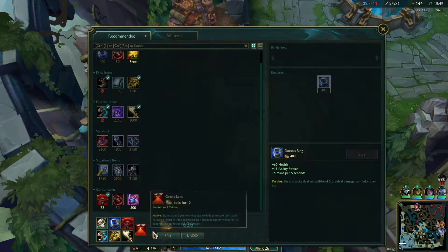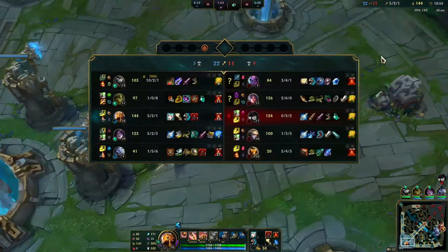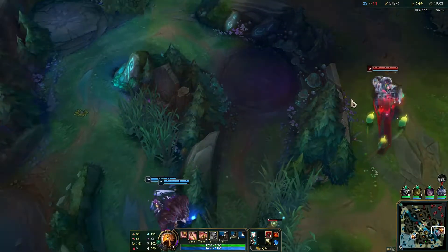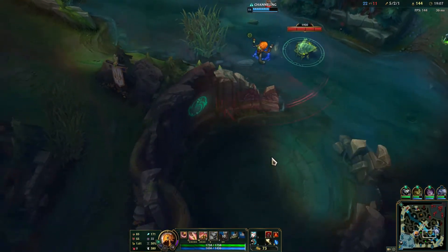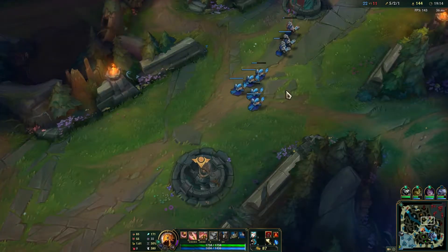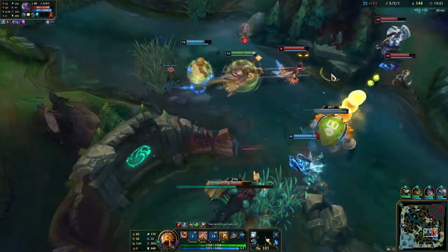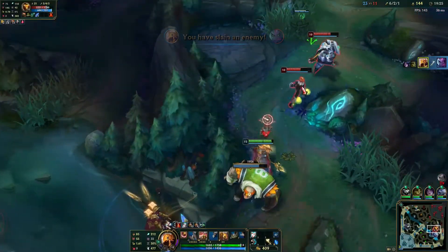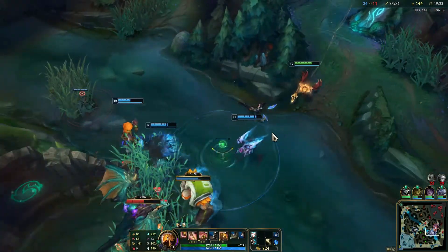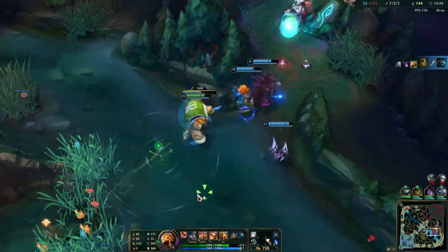Let's focus this dragon — I'm going to sell this one just so I can complete Liandry's Torment. Now we are really strong. Now is the point where you really want to group up with your team. We can stay in the back line and just deal tons of damage. When you group for Azir who has items, he just straight up deletes people from the game — there are only very few champions who can match his DPS.